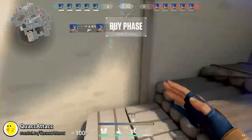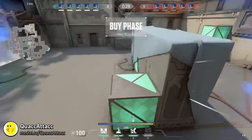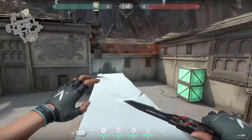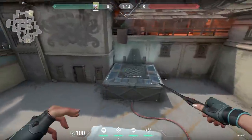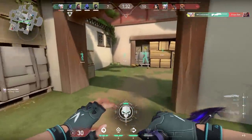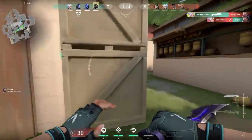Sadly I did not get early access to Neon, but luckily Quack Attack did. Apparently you can easily jump on the C box — very nice. I think you have to use the same mechanic as Jett, just spam click crouch. But I'm not sure because I can't test it out. And also Riot Games, if you are listening, could I please get early access next time? Maybe one day.